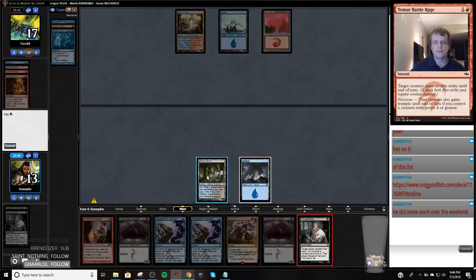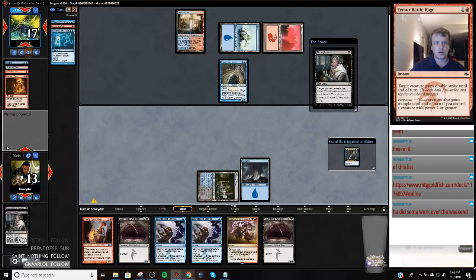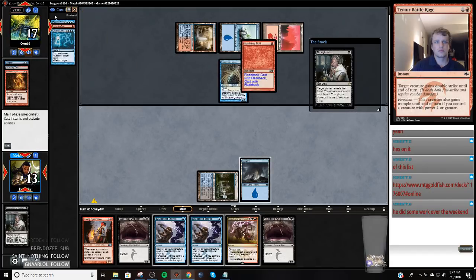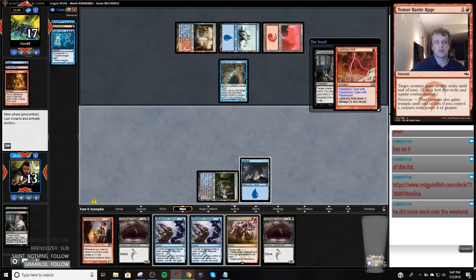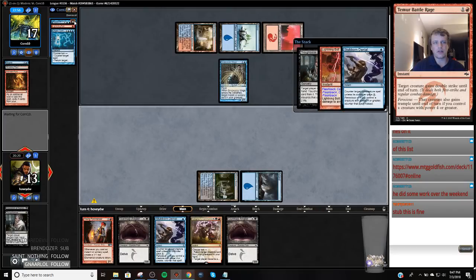Thoughtseize isn't bad — Snapcaster Mage, target Lightning Bolt. So I'm going to 10, then 8, then 6. We're not going to stub my Thoughtseize — we are going to stub that though. Get another card in our graveyard for Gurmag Angler as well. Now that I stubbed one of these, I have to get rid of this.